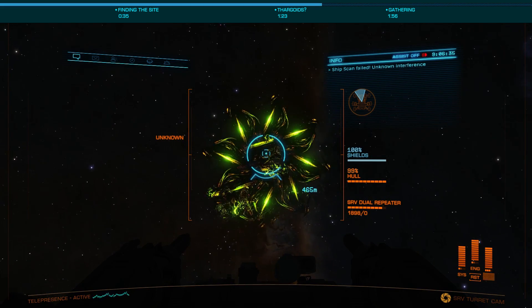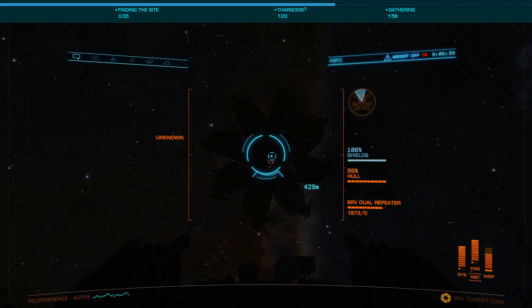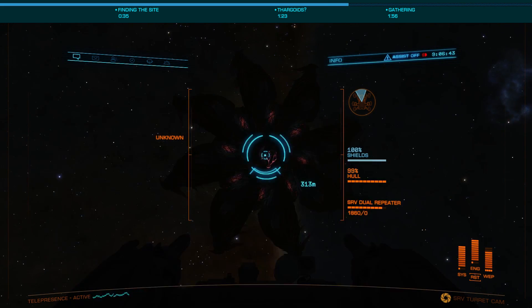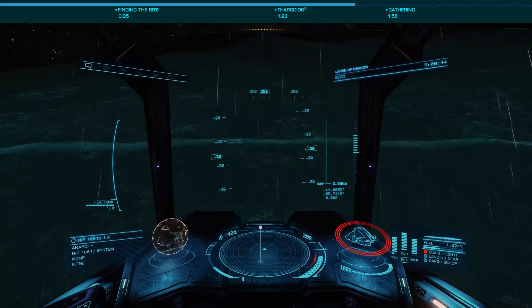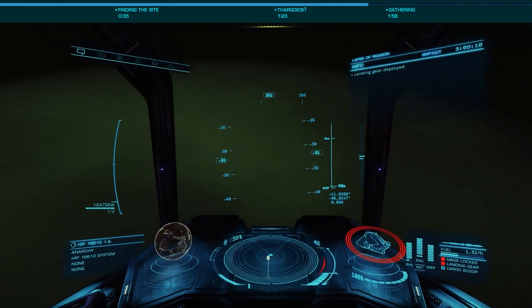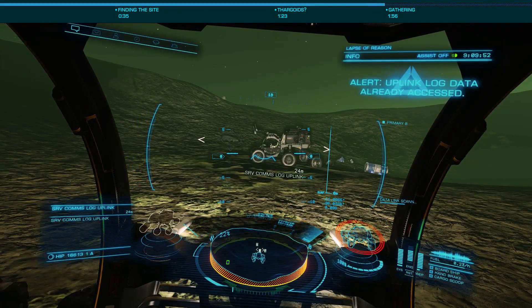You can even fire your SRV turret directly at the Thargoid without upsetting it — apparently it just laughs at your tiny weapon. Only a few hundred meters away is the crashed SRV site where you can find and scan an SRV with a message from the commander who died at this site fighting the Thargoids. It's one of the small bits of lore in a game with only small bits of lore.